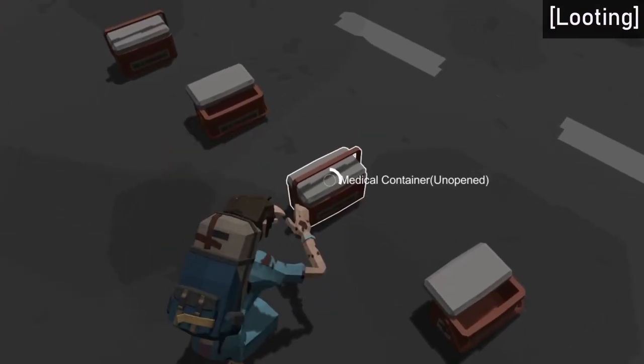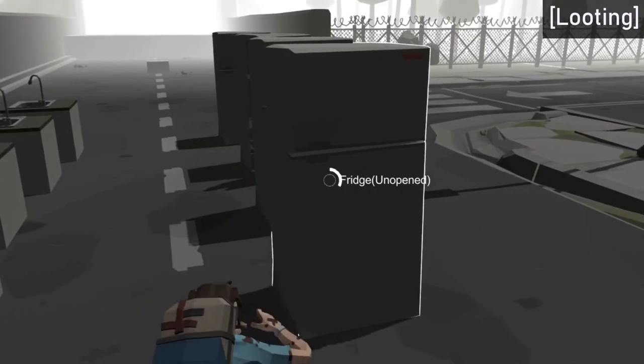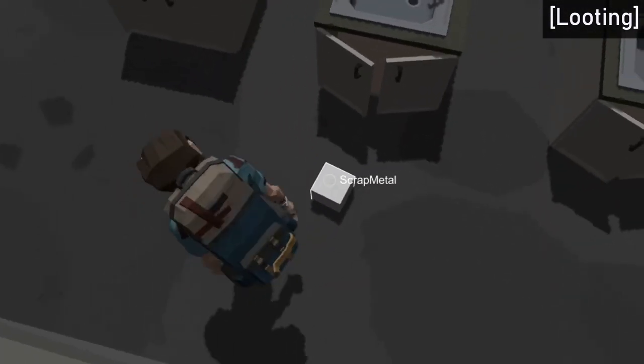So now after the player finishes searching, the actual item pops out of it and then you gotta kind of look for it and pick it up. I'm open to trying new ways of the looting system, but I feel like the physical item actually popping out of the container is much better than the automatic pickup.